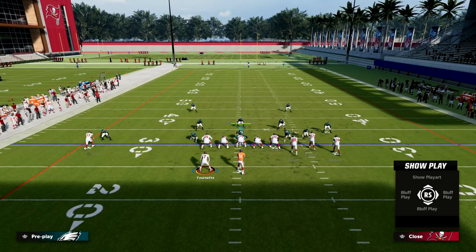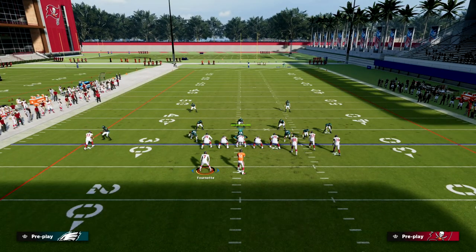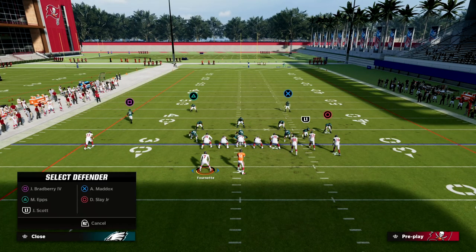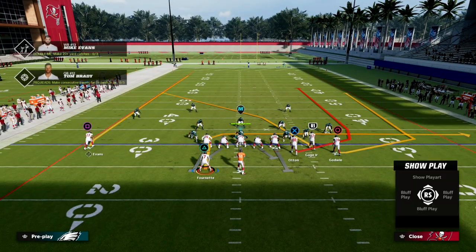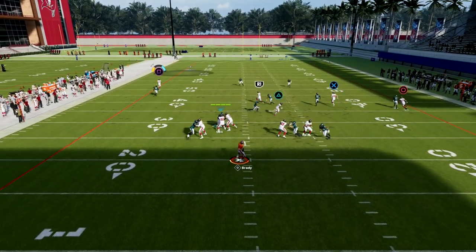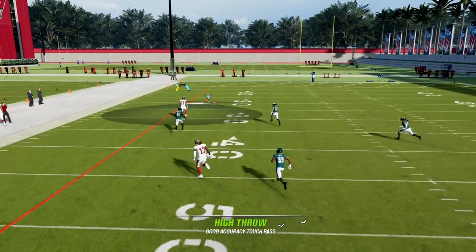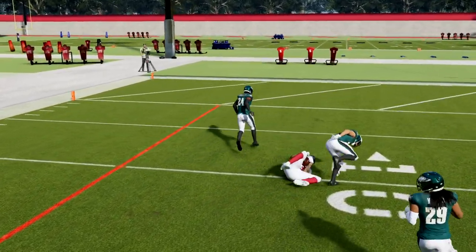I'm in cover two man. If I back this guy up on the left and put this guy in the middle third to try to stop a skinny post, what you'll see is he'll go so far down that it leaves a wide open touchdown over the top — that's a big piece of this vulnerability.